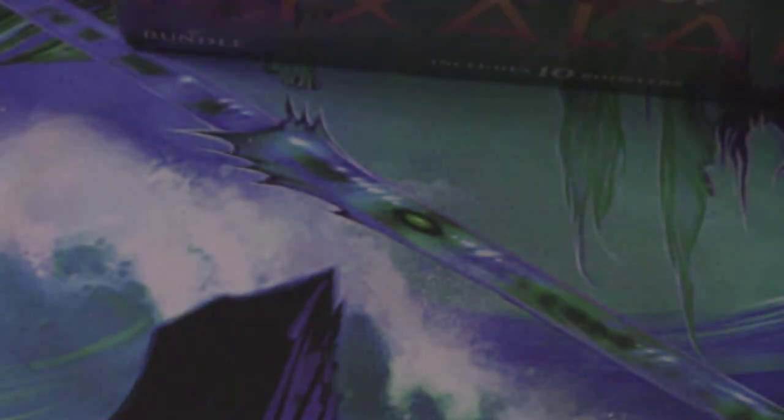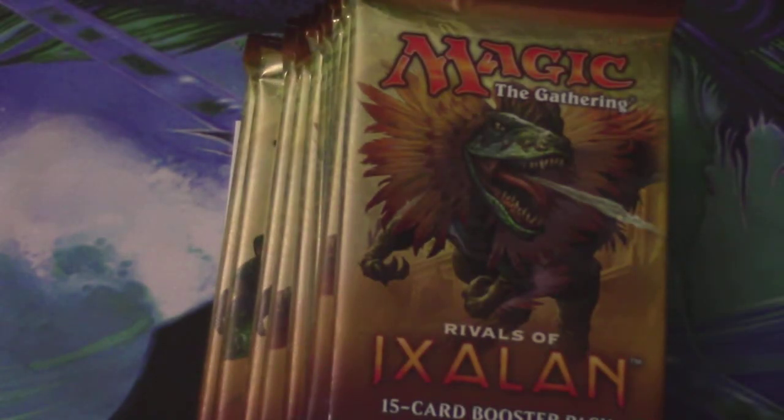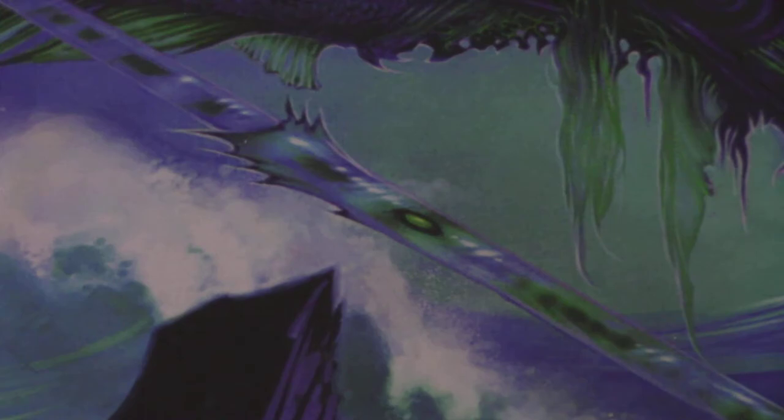Moving on to the Rivals box — it's the same exact thing. We get the player's guide, we get the box, the white D20 — which is sweet — in the box. And then the packs and the land. I've got a lot of cleaning to do after this. Here are the packs. Get the quick reference guide out of the way. We have the Frill Death Spitter Pack first.